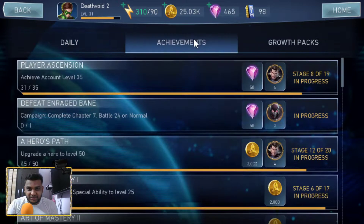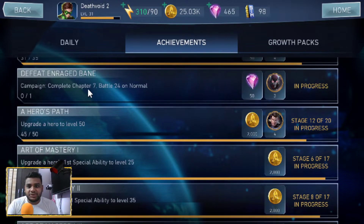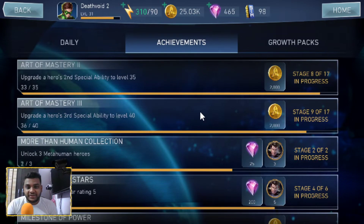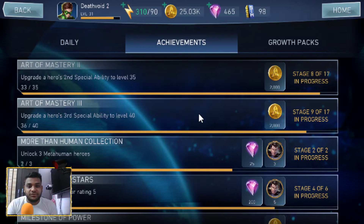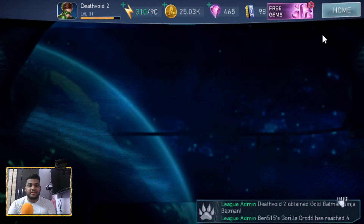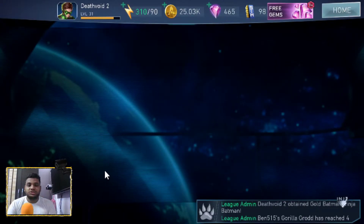The max energy is 150, so that extra slot matters. That's what the daily objectives look like. Looking at achievements, as I complete campaign chapters I'll get rewards — three shards for the boss we defeated and 50 gems. That's not a lot, but it helps in the beginning. Even 10 gems is valuable right now; you can save them and spend on the right chase.